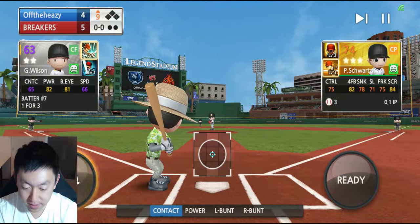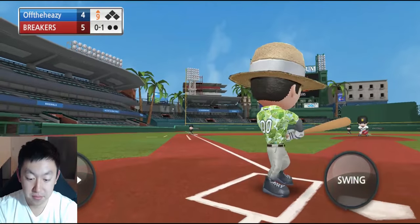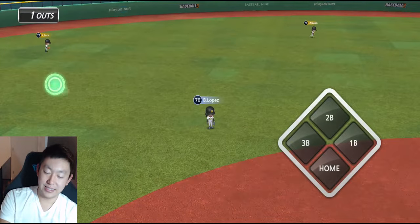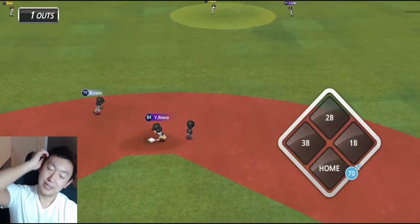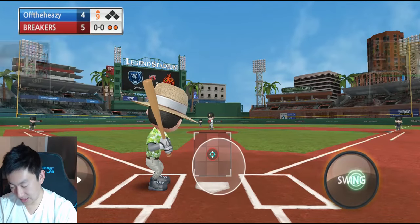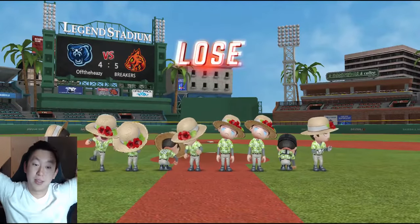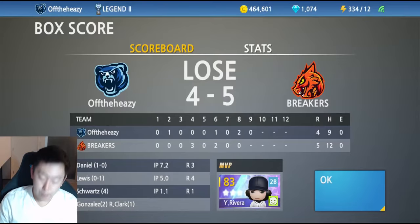We're down one — screw it, we're going to go home run fishing. Bounced that foul, 0-2 now, I'm going to be a little more conservative — and I shanked it high. I'm trying to power hit without my power hitters and it's not working, not going very well. That dribbles it up — note to self, let the power guys do what they're good at. We're not able to complete the comeback, even though we hit back-to-back home runs — that was epic, can't pull it off though.